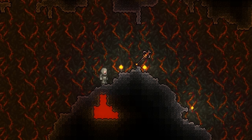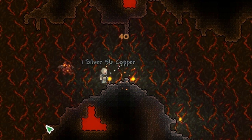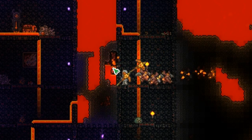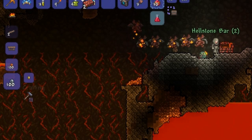Finally, the last staff in pre-hardmode is the imp staff. The imp staff is one of the best staffs you can get in pre-hardmode, with a high base damage of 21 — a major increase from the hornet staff. The staff is obtained by mining hellstone ore and making hellstone bars, then using those bars to craft the imp staff.